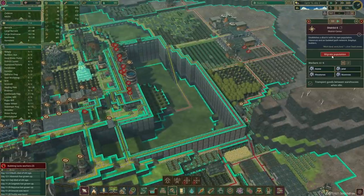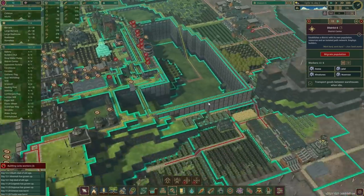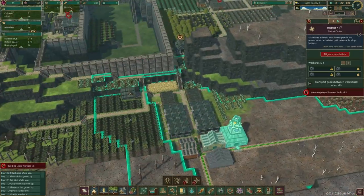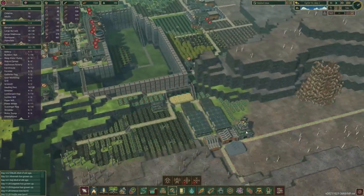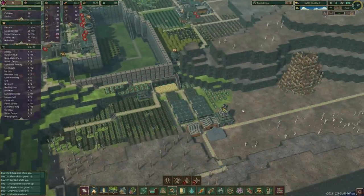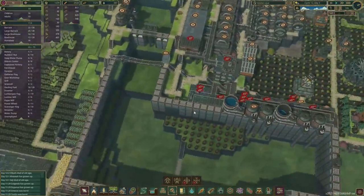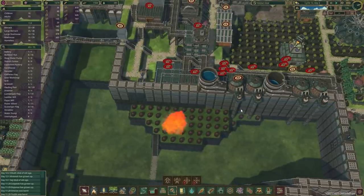First thing we've got to do is transfer over as many beavers as we can. I think we could go up to 16 as soon as they build this here. Let's just speed up the time a little bit as well. It seems they have put down all the dynamites that we need — that's awesome.